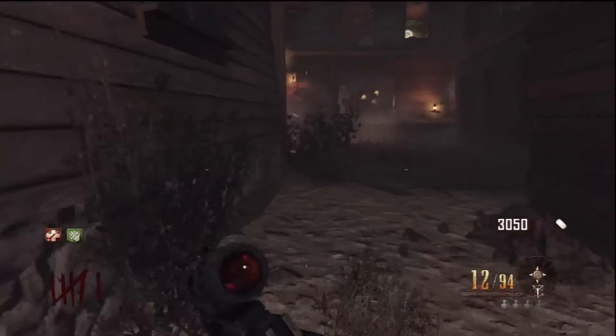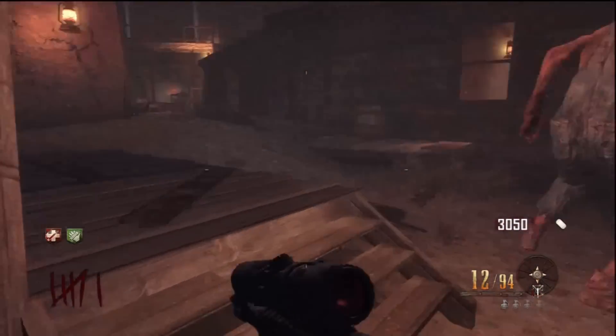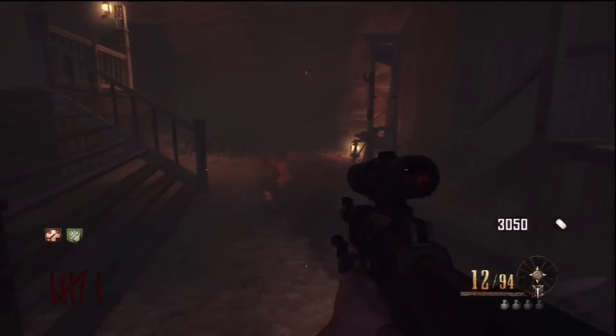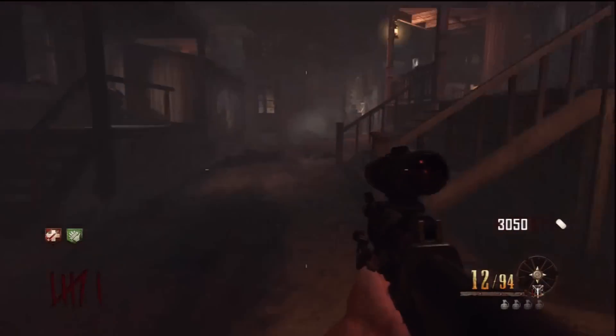Now we're going to go ahead and go over to the guillotine, by the saloon right here. You head over here and go back here. The nice part about this is zombies can only come in from that window and then over there.